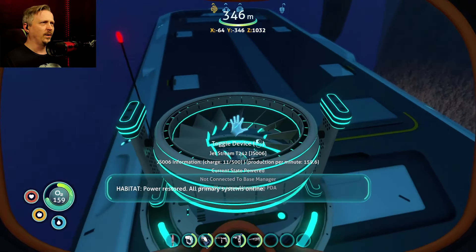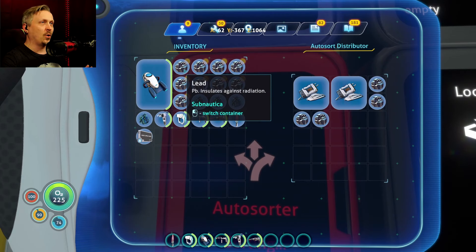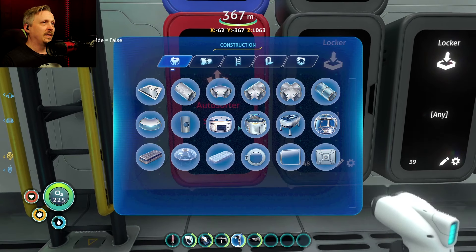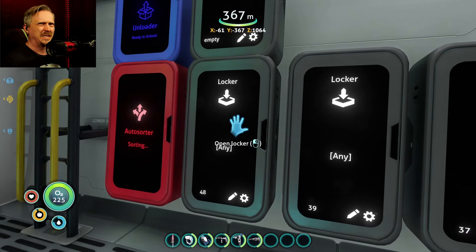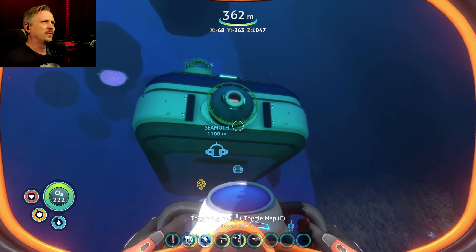It's generating 159.6 per minute. I'm actually just going to throw the supplies I pull through the terminal into the auto store locker, because these do work with easy craft. So I'll be able to just pull stuff out from this bit of storage, which has got a decent bit in already. When I need something, I'll go and get it through the terminal from the main base.